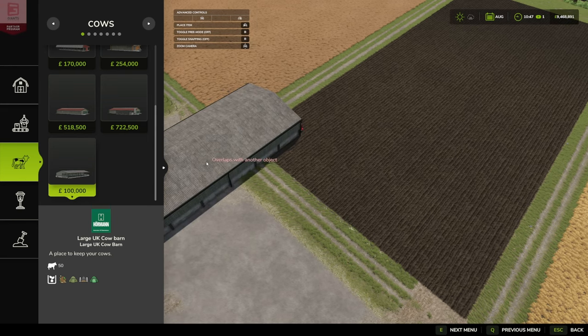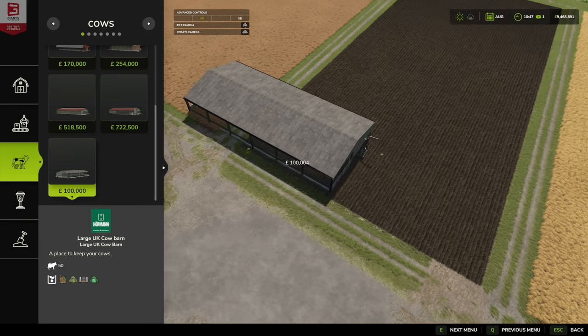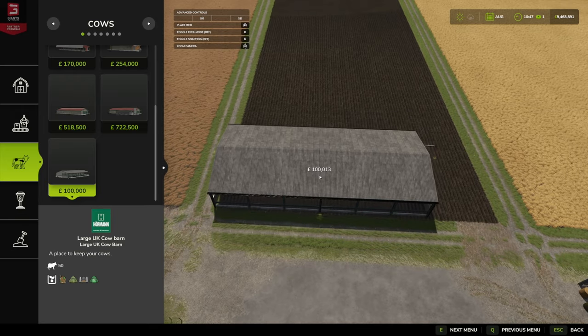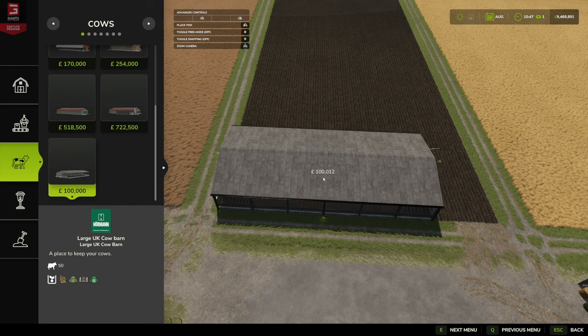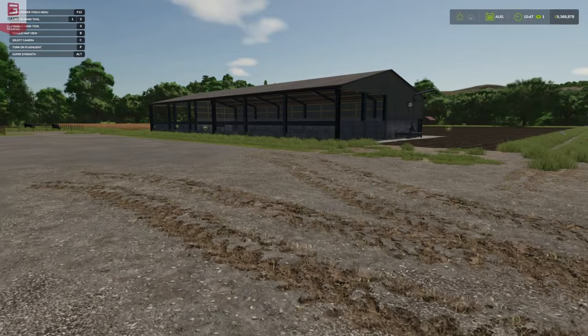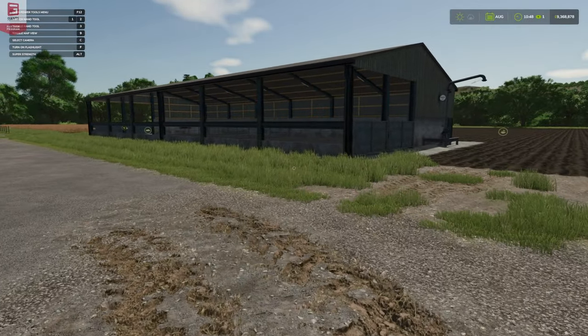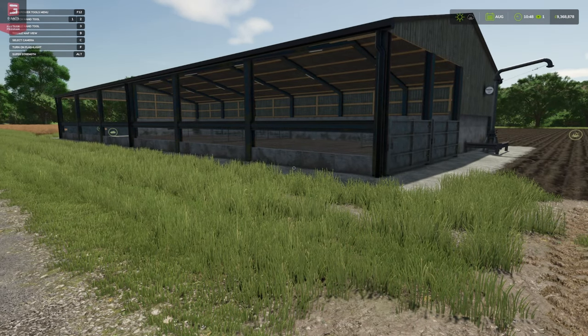We grab it — it's a hundred thousand, it's not cheap. Looking very nice; hopefully we'll get a nice British map to put it in soon. We'll pop it down and see what sort of footing it takes up and what it does to our terrain — not bad at all, that's quite tidy. As for the cow barn itself, it has custom animated gates and an inside light to switch on manually. Water is filled automatically, manure spawns within the barn so we'd have to go in and clear it out, and its daily upkeep is 100 pounds, euros, or dollars depending on what you're working in.